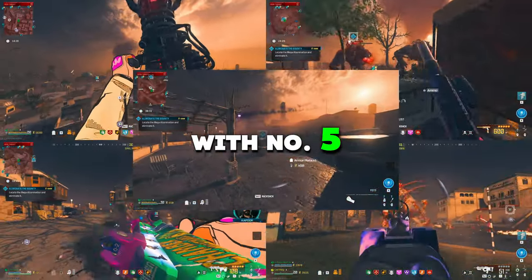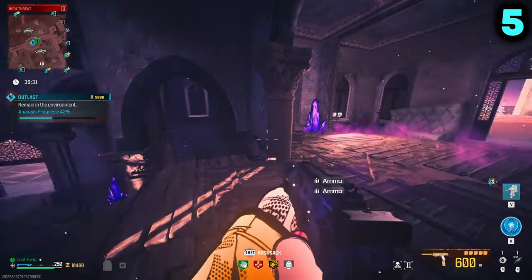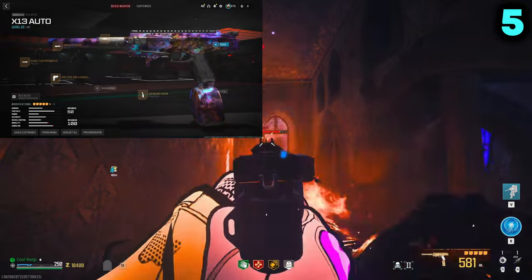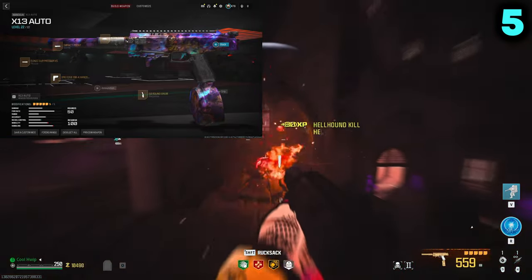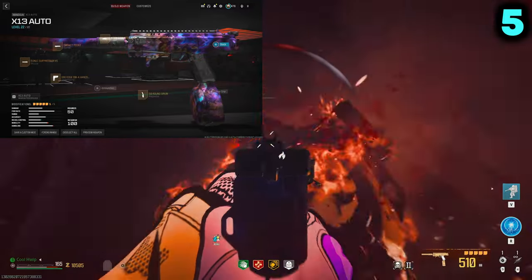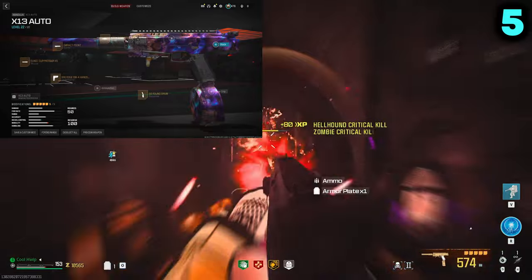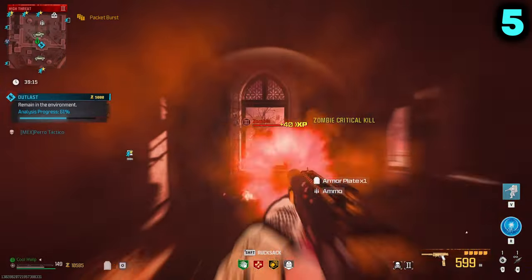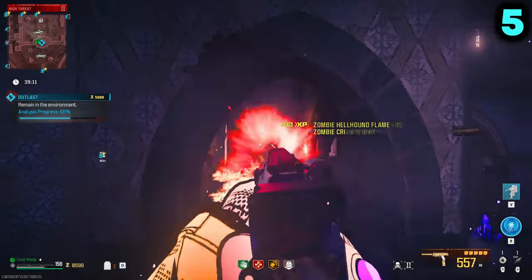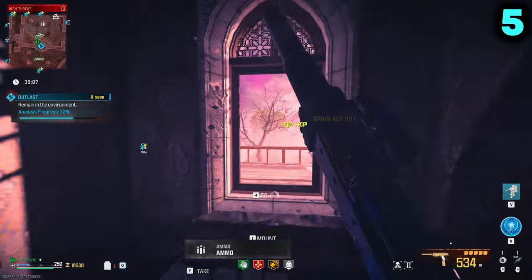Let's kick it off with number five: the X13 Auto. Kicking off this countdown with the X13 Auto — the build is up on screen that we used during this gameplay. This is an MW2 pistol that was originally recommended to me by one of the viewers on the channel. We got it to legendary rarity, and right now you're watching footage of it at pack-a-punch two. That is how well this gun just shreds through zombies, and it's a major part of the reason why I had so much fun using this weapon.